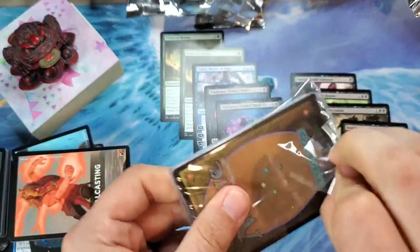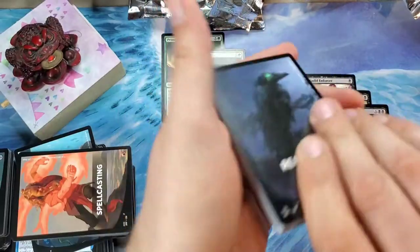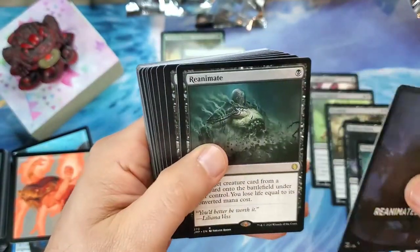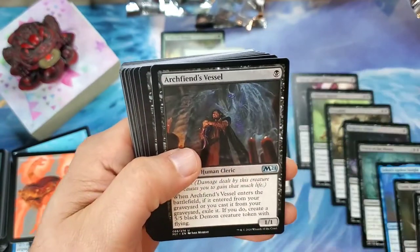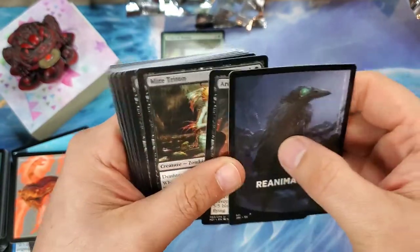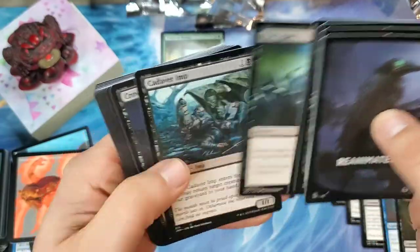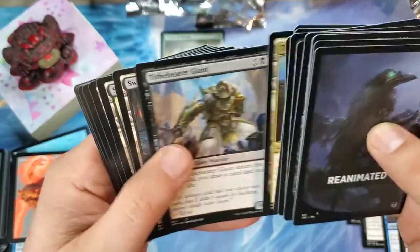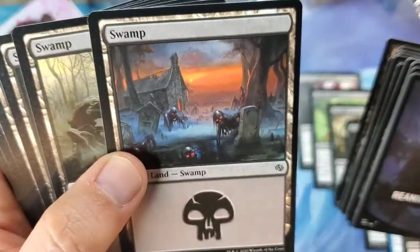Another Reanimated — not a bad duplication if it's the one I think it is. It is the same one we got earlier, with the Reanimate. Very nice, that's a very good card. We know what's in this one: lots of zombies, the Crow of Dark Tidings, and the zombie swamp.